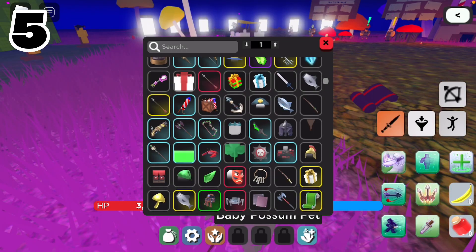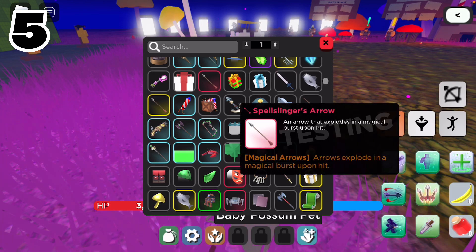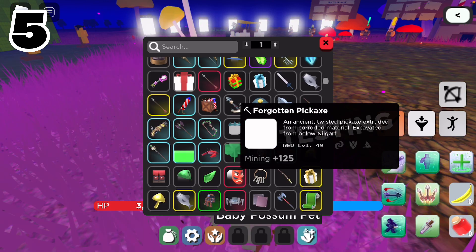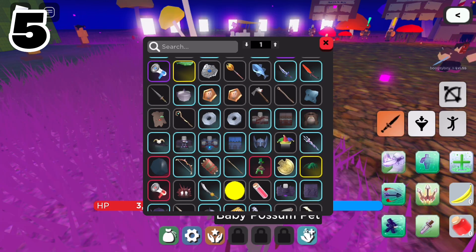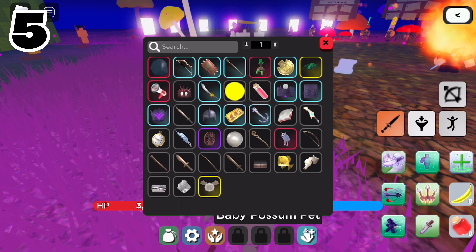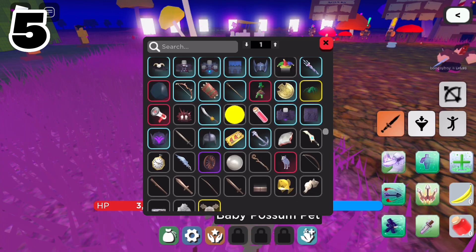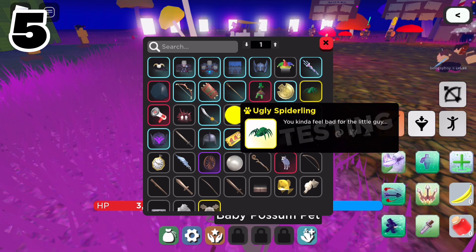Did you know about all these cool future items, like the Spellslinger's Arrow, the Forgotten Tomb, the Shade Claw, the Forgotten Pickaxe, and all this cool Tribute Wars gear? I sure didn't know about all this before the video, and I sure did not know about there being an ugly Spiderling.